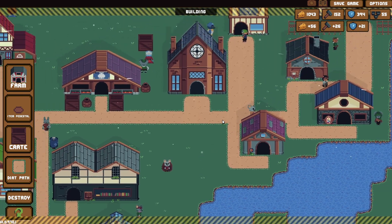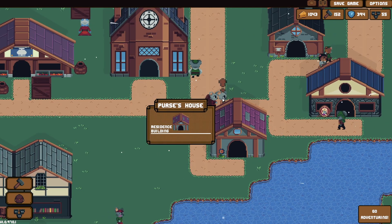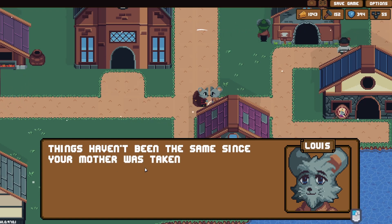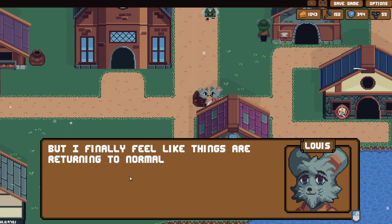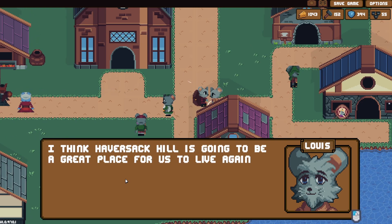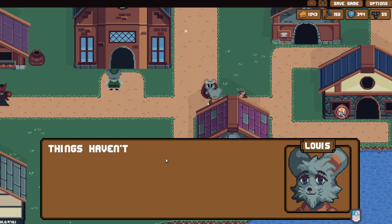Not that we need a path to it anyway, but there we go. You made a place for us — thank you so much. Things haven't been the same since your mother was taken, but I finally feel like things are returning to normal. I'm really proud of what you've accomplished. I think Haversack Hill is going to be a great place for us to live again. Okay, what else am I doing?